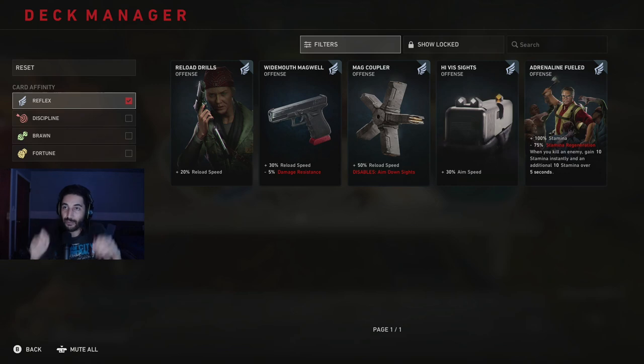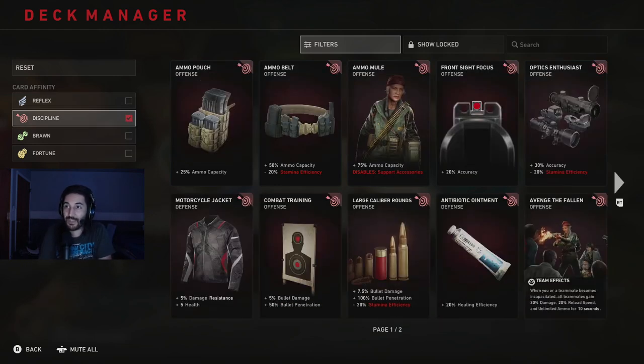To start off, look right above me. You see Reflex, Discipline, Brawn, Fortune - these are the four types of cards. I forgot to explain this before I made the rest of the video, so you might see some of the cards I'm going to unlock literally right after this section. But to start off, I wanted to talk about the types of cards really quick. There's the blue ones, Reflex - these deal with your reload speed, your movement speed, so basically your character's agility. The red cards, Discipline - this is like ammo capacity, some accuracy, and some explosive capabilities as well.